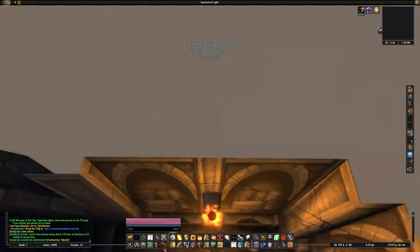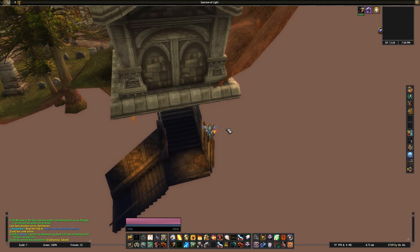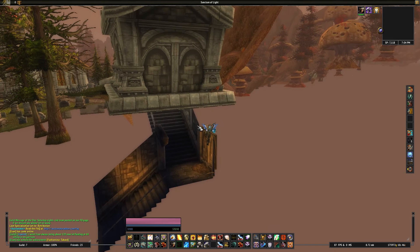You'll see I start jumping forward a little bit, hop a little bit, and then you get on top of the wall right there. Then I mouse over about where to jump. You want to aim for about that area.